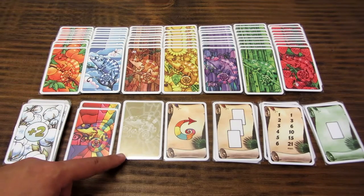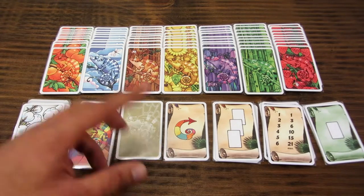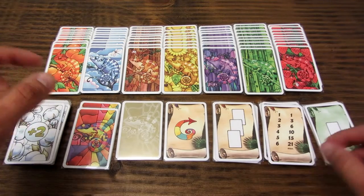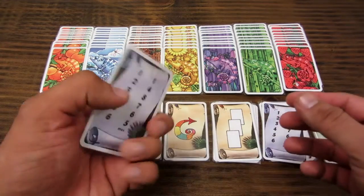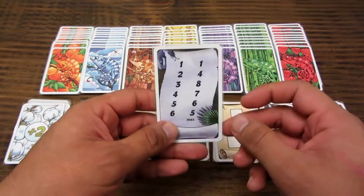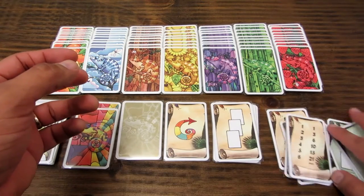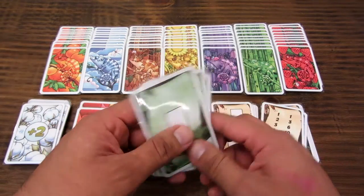There is also a golden wildcard and a last-round card, which is placed at the bottom of the entire deck to indicate the final round. There are 5 brown row cards for games with more than 3 players, summary cards that are double-sided with 2 different scoring tables on each side, and 3 green row cards for 2-player games.